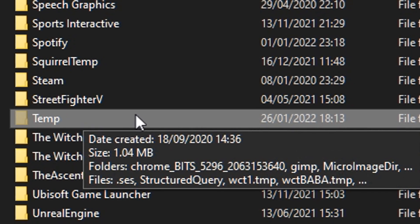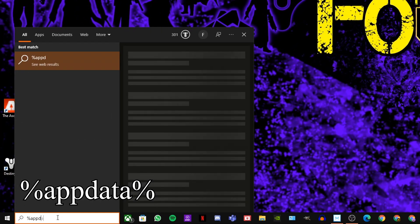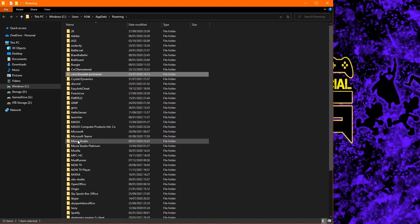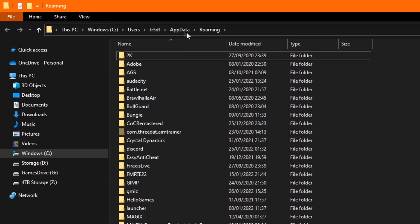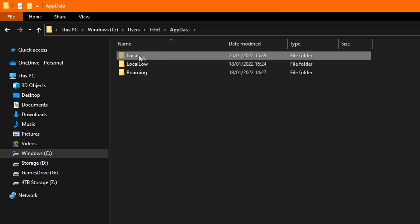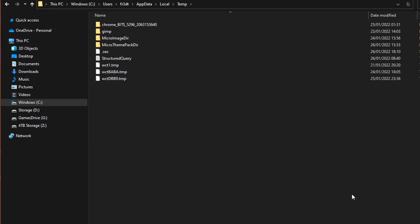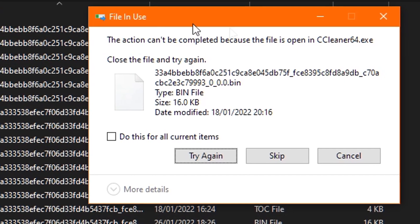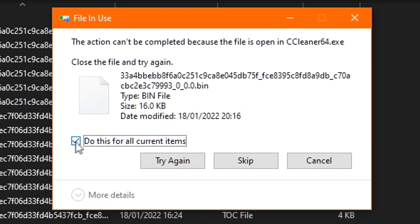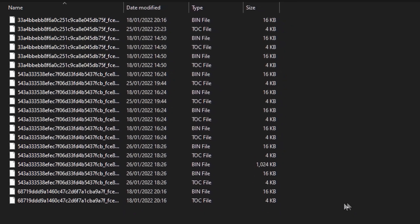Step nine: clearing out your temp folder. This is a simple step and it will clear away a huge amount of unnecessary dumped files cluttering your machine. Head to the Windows search bar and type '%appdata%' and hit Enter. Once the window pops up, ensure hidden items are showing. To do that, click View at the top and tick the box that says Hidden Items. Then click AppData on the address bar and you will see a transparent folder called Local. Double-click it and scroll down until you find another transparent folder called Temp. Inside, click and drag to highlight every file, right-click and select Delete. When a window pops up, tick 'Do this for all current items' and click Skip, repeating until only files actively in use remain.